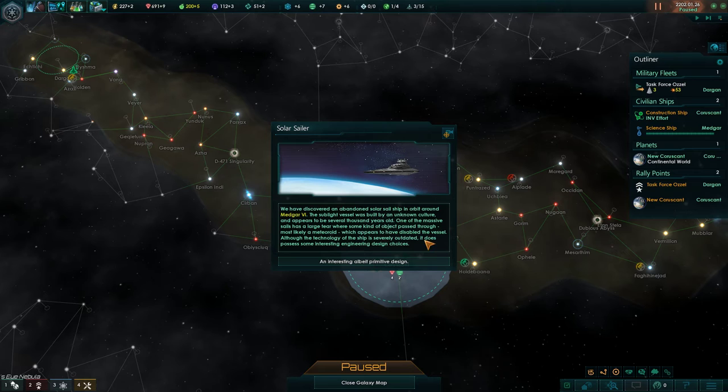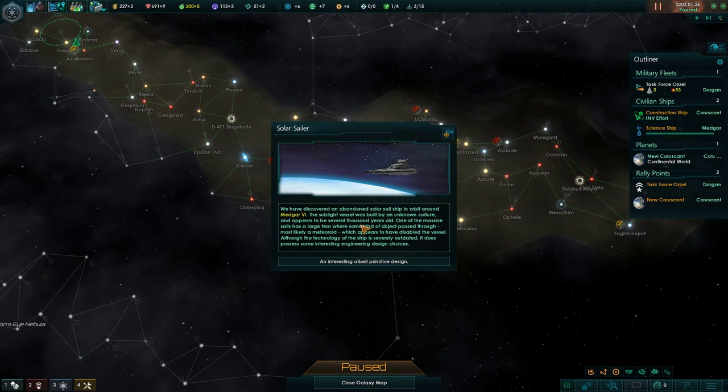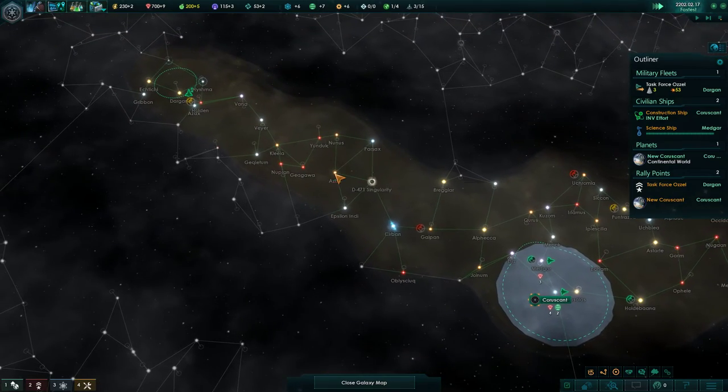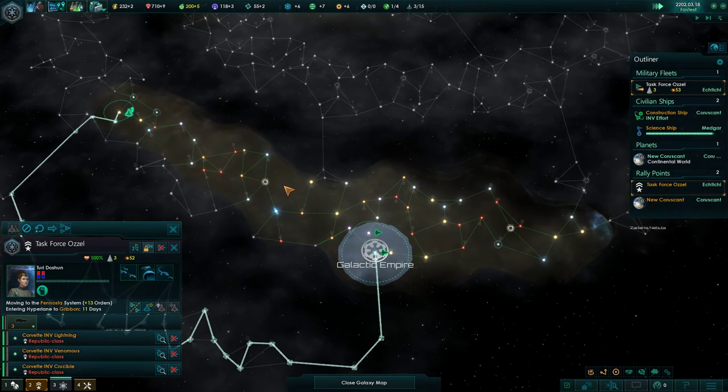We've discovered an abandoned solar sail ship around Medigar 6. Roman numerals are hard for me sometimes - I don't know why. The sublight vessel was built by an unknown culture and appears to be several thousand years old. One of the massive sails has a large tear from some kind of massive object - it got busted up by a meteoroid. It's outdated, but there are some engineering design choices that are very interesting, so we get a little bit of engineering. It looks like we're not running into aliens, which is surprising for how far we've gone so far.